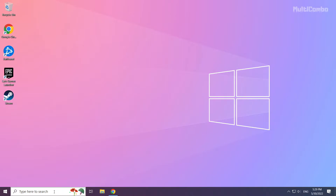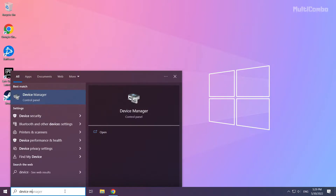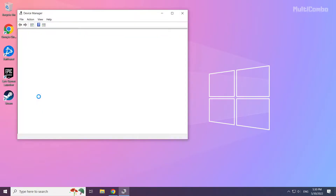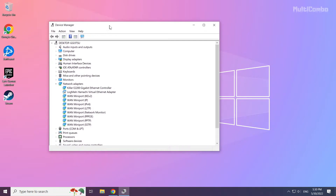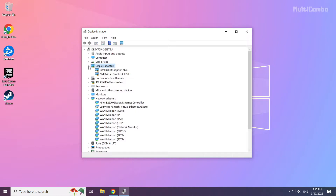Click the search bar and type Device Manager. Click Device Manager. Click Display Adapters and select your display adapter.